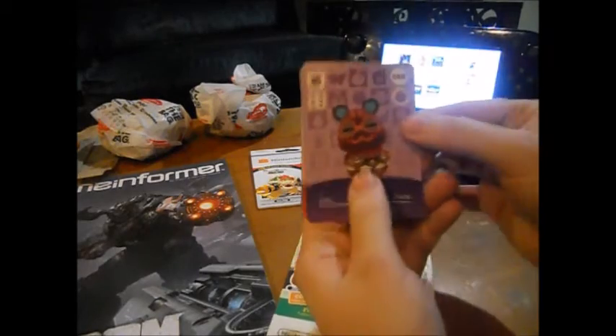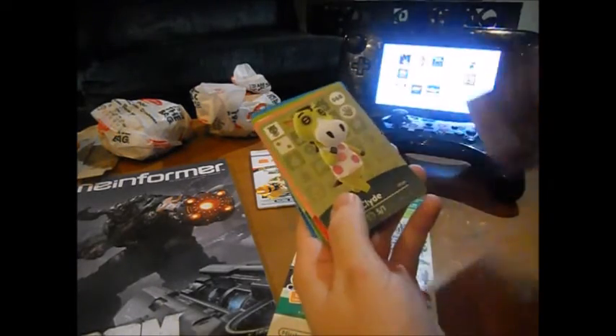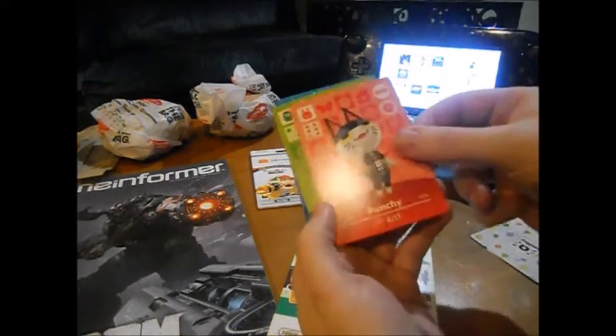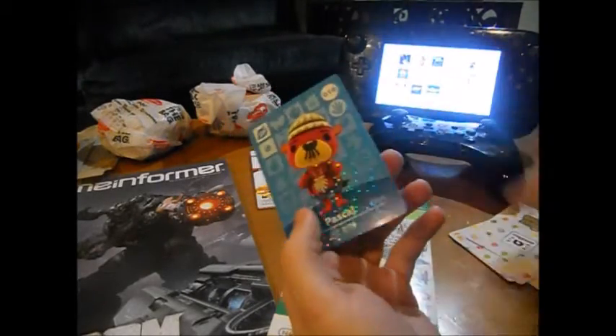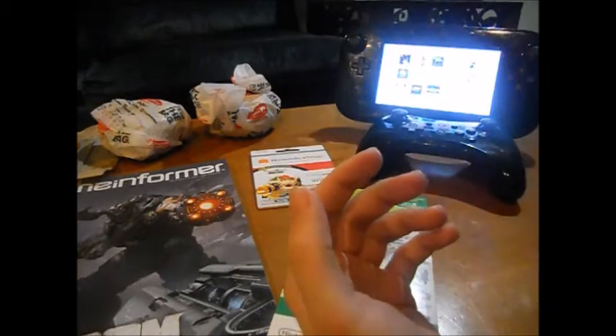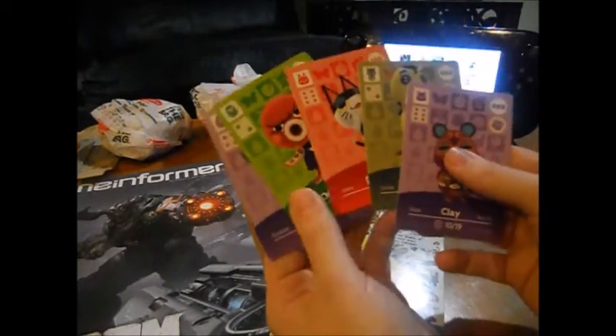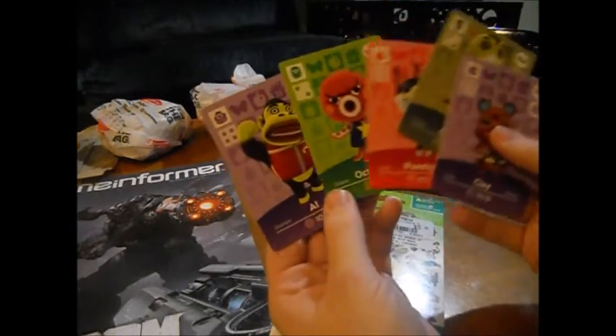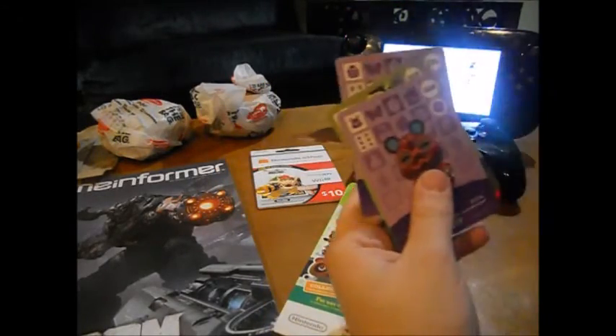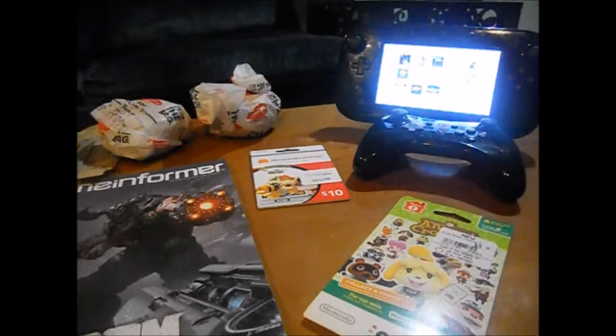This is what I got in the first pack: Clay — which I think I already have — Clyde, Punchy, Octavian, Al, and Pascal. I already have all the special characters. I think I have all of these. I'm not sure, maybe Punchy I needed. But otherwise this was a dud pack, which has come to be expected with 100 cards in the set.